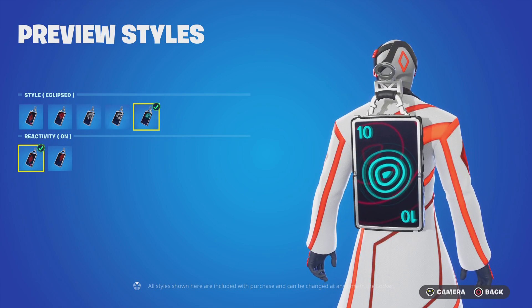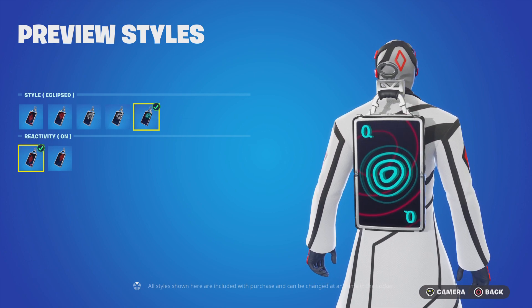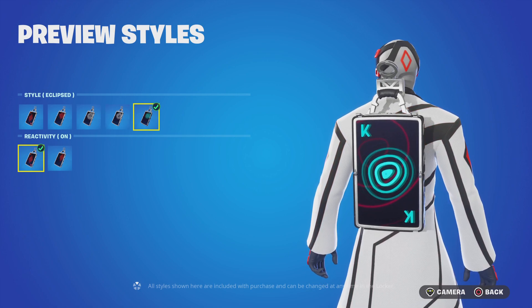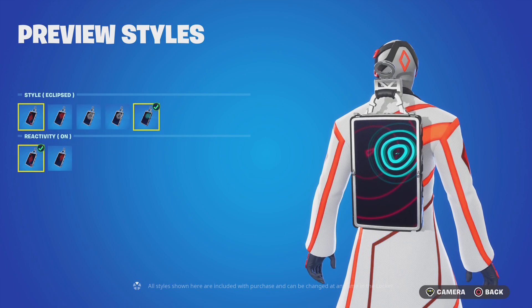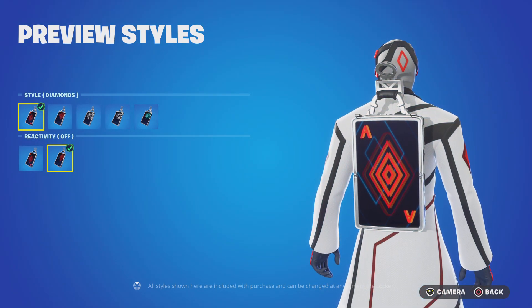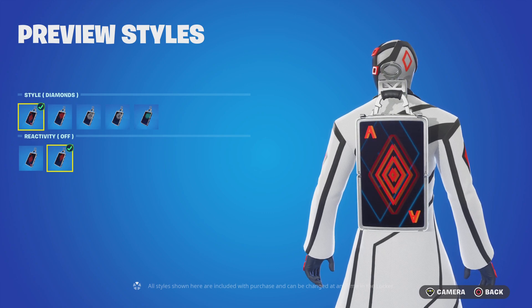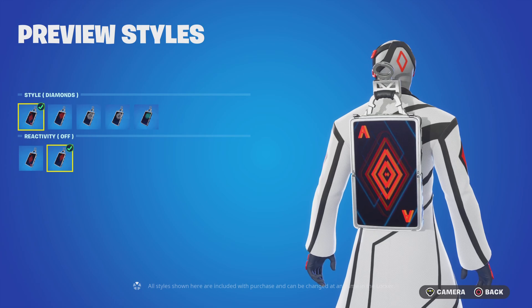Number ten — you guys probably thought it was going straight to the jack — then we have the Queen, the King, and then back to Eclipse. Same with the back bling, we have the reactivity on or off, so all of the back blings will cycle through ace, two, three, four, and so on, as we've just seen.